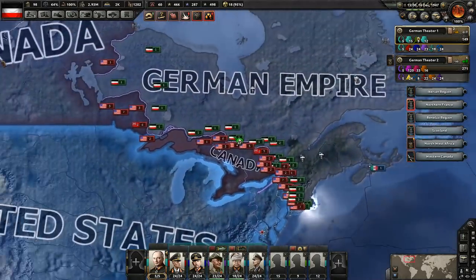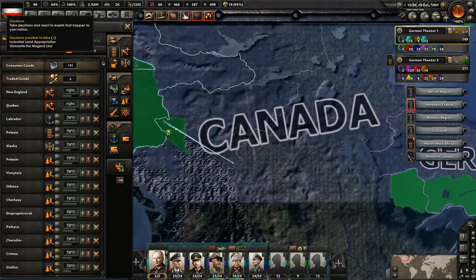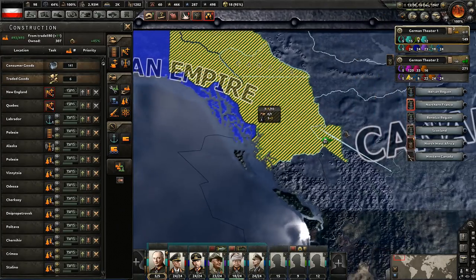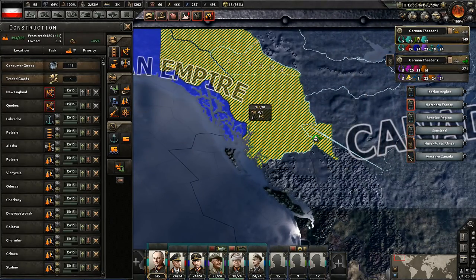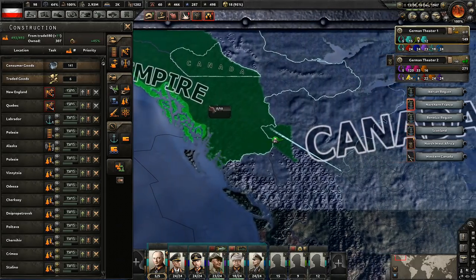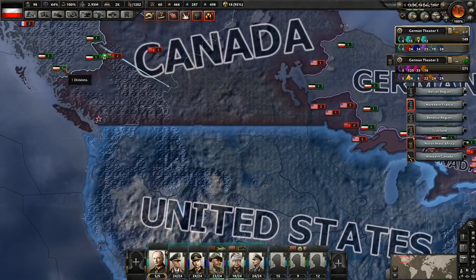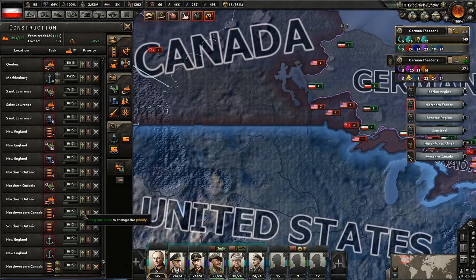Let's take a look - I wonder if we can build over there yet. We can. Let's go ahead and build up. We're going to want to get this up to eight - that's also going to give us a little bit of oil too. Then we're going to want to build up the air base here so we can actually get a little bit of support there. We will need to take those up to the top. They're pretty important.